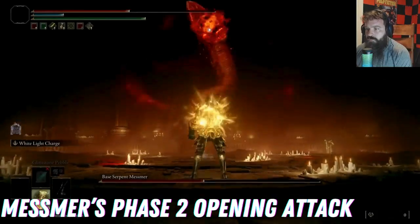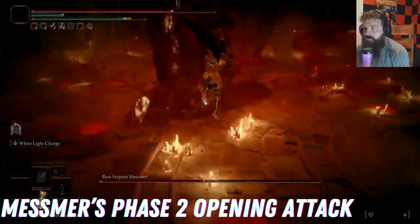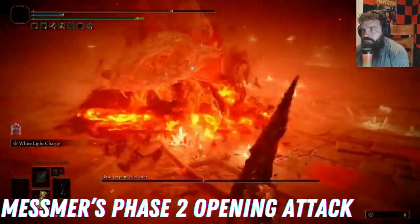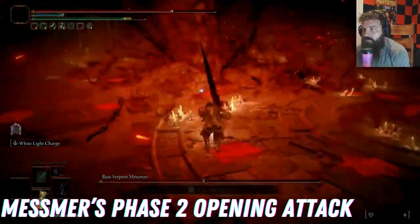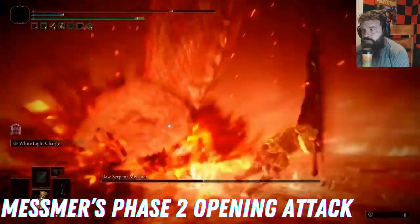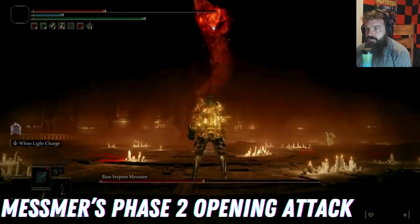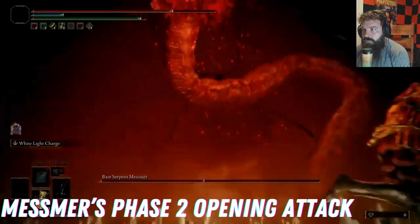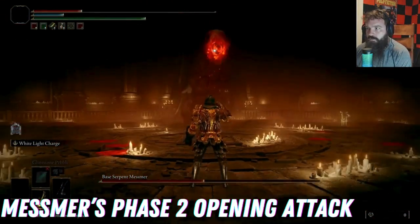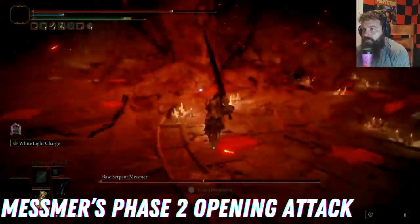Congratulations, you made it to phase two. The good thing is it always begins the same way. Mesmer is going to turn into a snake — he rises up before he hits the ground. Roll and then roll again to miss the fire AOE attack. Once you've done that, run and jump or charge up and hit Mesmer once he emerges from the snake or once the snake hits the ground. This is also a perfect window to heal, and this opening sequence will always happen at the beginning of the second phase.